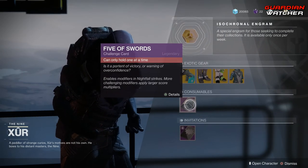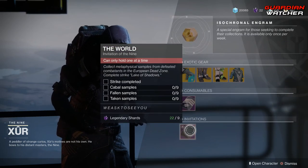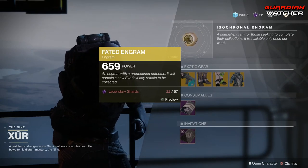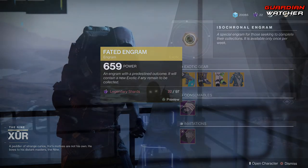Next we have your Consumables, which is your Nightfall Challenge Card and then your Invitations — as you can see, I have not done anything. And last but not least, we have your Fated Engram, which still does not give us Forsaken Exotics, but hopefully that'll change later on.